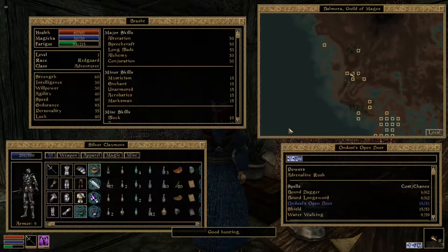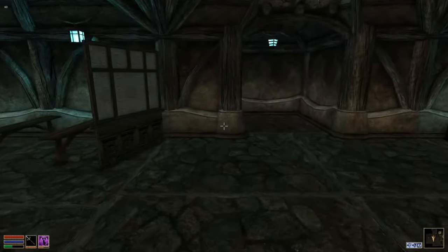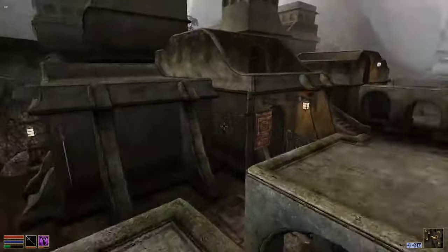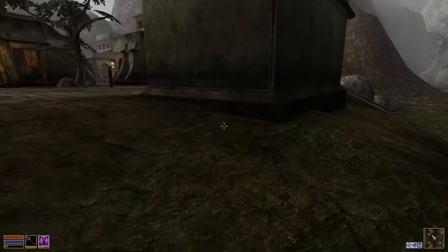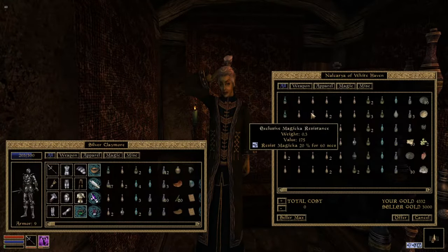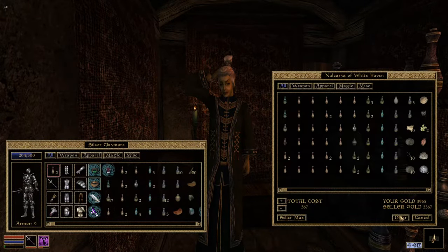We need some kind of way to water-walk. My character already has the waterwalking spell, but Ajira does sell waterwalking potions - I'll pick up two just in case. The last thing I need is some way to restore my health. This character's level one, I can't make any good potions yet, my restoration sucks. So I'm going to get some quality restore health potions from the alchemist here in Balmora. I'll get four of them - that should be more than enough.